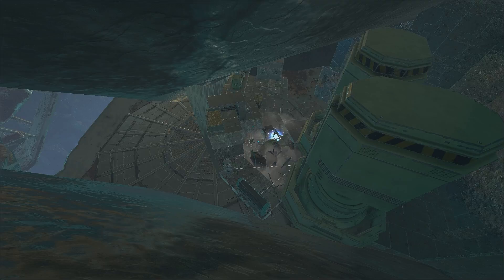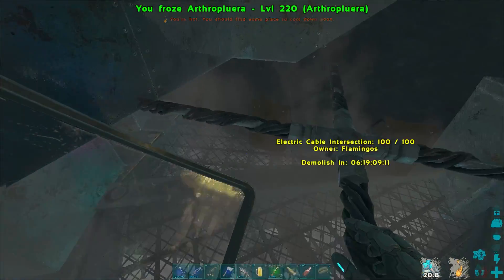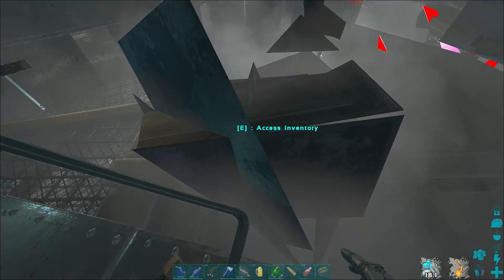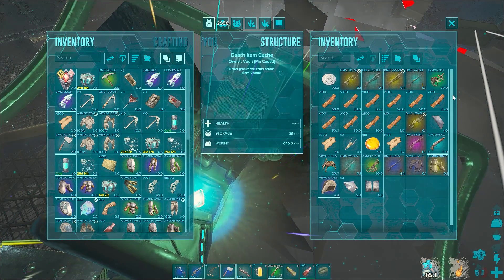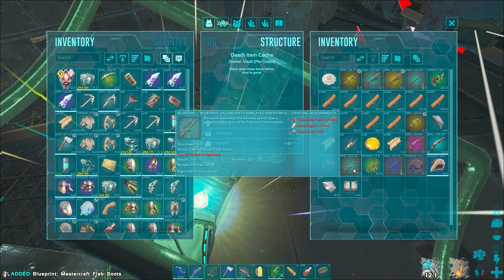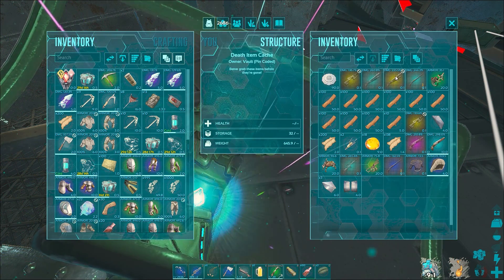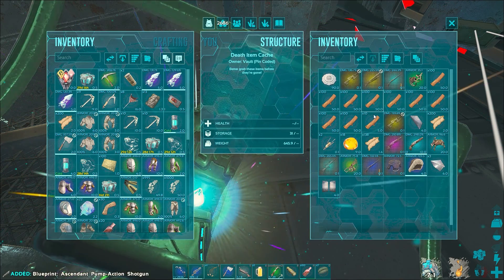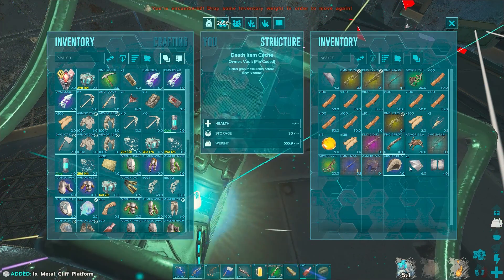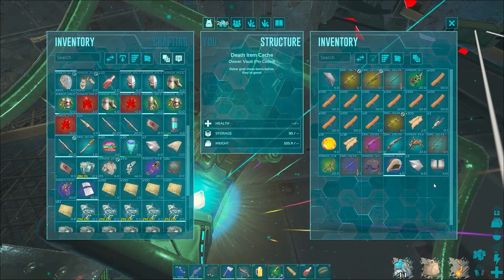I'm not really sure what the deal with this base was. To be fair, I've been scouting for like three or four days and haven't really found anything, so maybe this is just my luck turning. Not really much in here, a couple of blueprints I'll take, but the pin-coded vault was worse than the unpin-coded ones. The dinos are big profit though — a bunch of those rock drakes and some megalos.